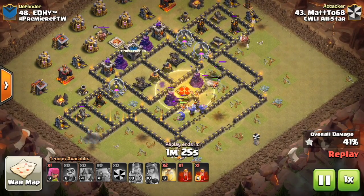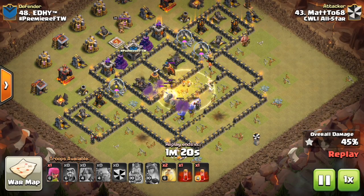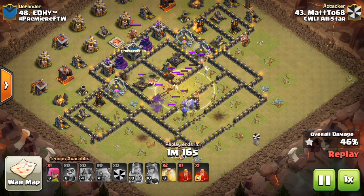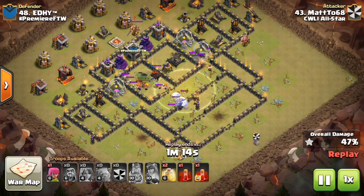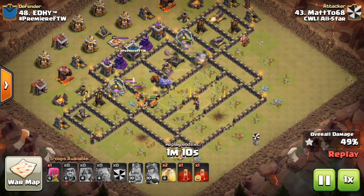No jumps needed — they'll go right through the wall here. He pops the Queen's ability, the heroes are getting pretty low, but the Queen goes down. He knew it was a Lava Hound CC, so this must have been a cleanup attack. CC's not an issue, so he can just drop these Valks and let them crush the base, and that's pretty much what happened.